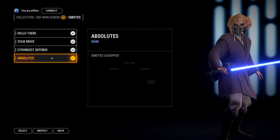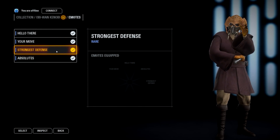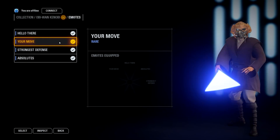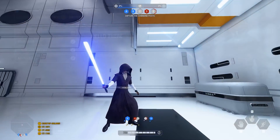Here's a taste of the custom Plo Koon audio: "All hatred is self-hatred. You must know your enemy as you know yourself. A Jedi's lightsaber is his constant companion. Before you can master your enemy, you must first master yourself."